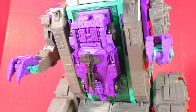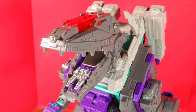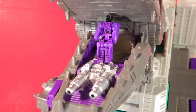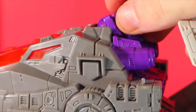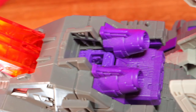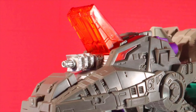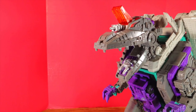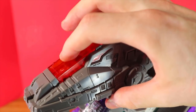He doesn't have any accessories outside of Full Tilt, which looks wonderful next to him. Let's take a look at the gimmick starting at the head. You could take Necro or other Titan Masters, plug it on top, and deploy the unicorn horn with a bonus cannon. You honestly don't need the Titan Master for this — you could just use your finger and push it. A figure where the gimmick doesn't require a specific piece — good choice. This is fun to fold down and spring open.